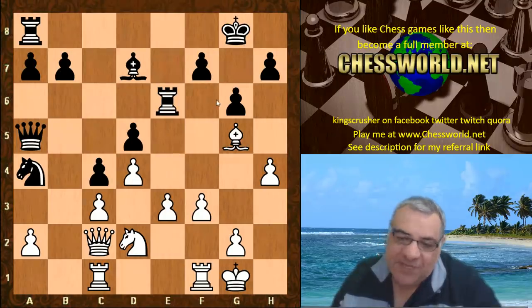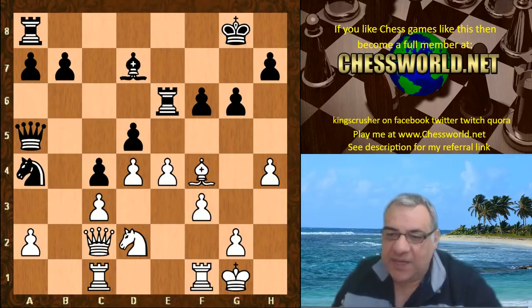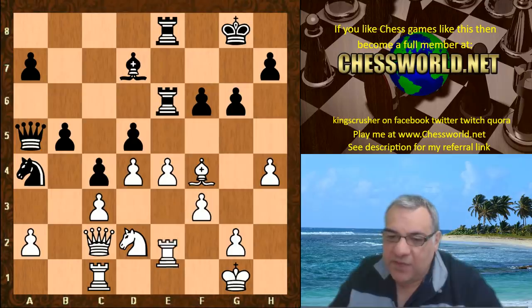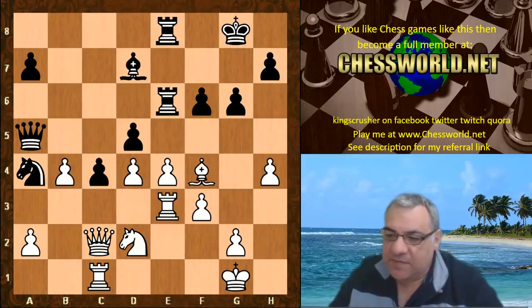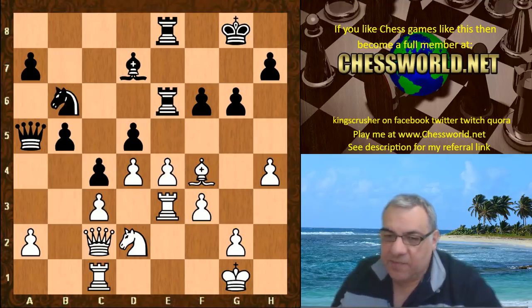Re6 does potentially support f6. We have e4, and actually f6 is now played and the bishop drops back. So Black is without g5, without the punishment of hxg. Rae8 — this pawn is supported. b5, Rook e3, and now Nb6. If b4, White could take and kick that Queen — quite pleasant for White. So Nb6 was played.